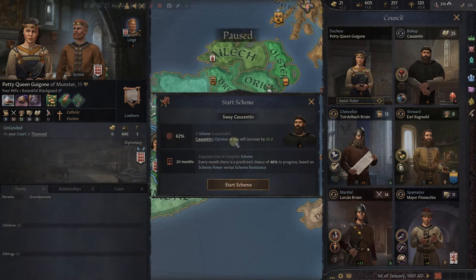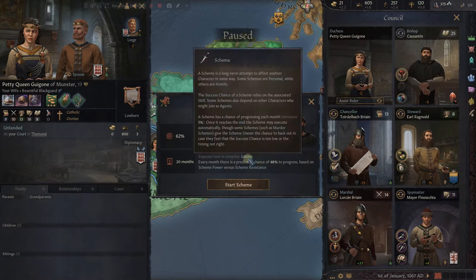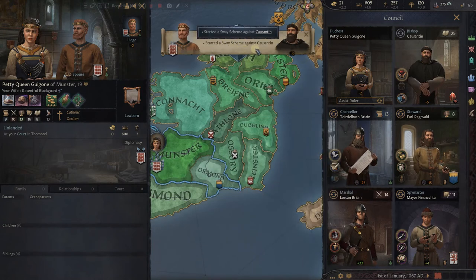Let's just focus on making him like us better — let's sway him. Sway Cossington: 62% chance of success. If the scheme is successful, Cossington's opinion of you will increase by 25, which would be enough to get him to like us. Expected time to complete the scheme: 20 months. Every month there's a predicted chance of 48%. When you start schemes, it's only 62% chance of success. Depending on the scheme, there's a chance the other player will discover it and it will backfire on you. But this is a fairly safe one — we're just trying to make him like us more, and it costs us nothing. We can always be running a personal scheme.